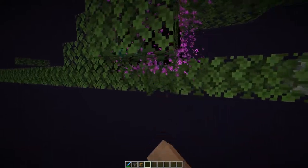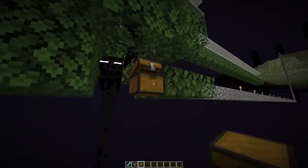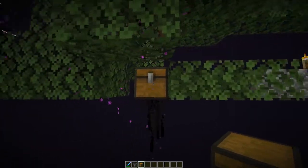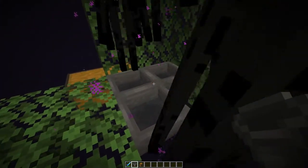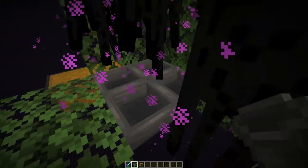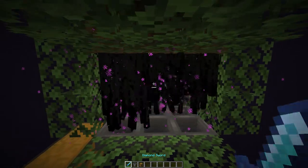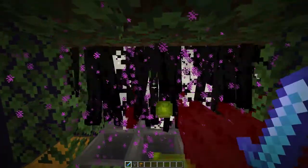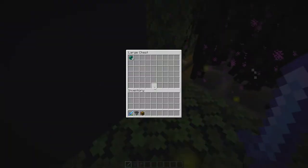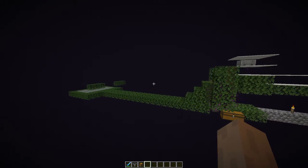There's one thing you can change about this farm. First, place a chest somewhere like this. If you replace the blocks here with hoppers, you can easily collect the Ender Pearls automatically. I recommend you do this. But in the end, this is the entire farm.